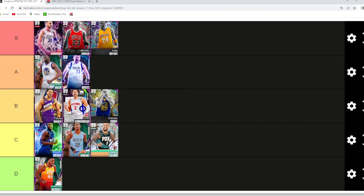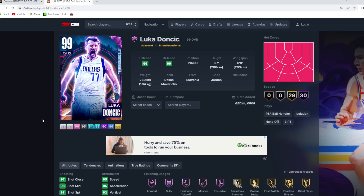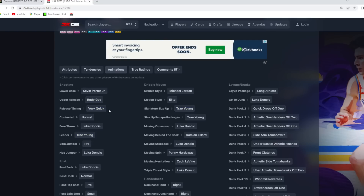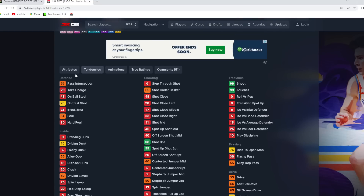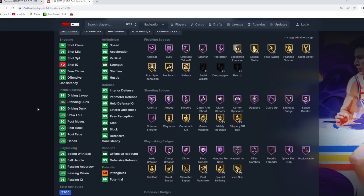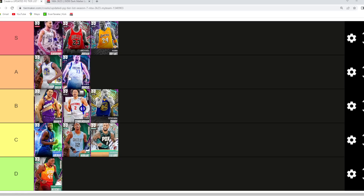Luka Doncic — feel like he's probably also gotta be in A tier. One of the best point guards in MyTeam, especially on offense. Six foot seven at the one, six foot eight wingspan. He's got that KPJ base with the Rudy Gay upper — one of the best jump shots in the game on very quick timing. He's got the Trey fade, Trey sigs, quick drops off one, front glitches. So if you guys know how to move offensively and you're really good at three hunting, I think Luka gotta be in the A tier category. Very interested to see what this card looks like if he gets an Invincible with maxed out Hall of Fame defensive badges, but for now for his Interdimensional version, gotta put Luka in that A tier category.